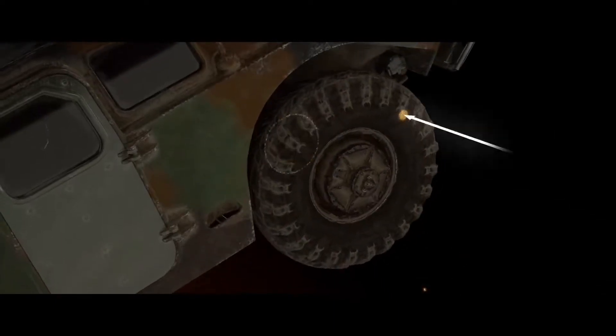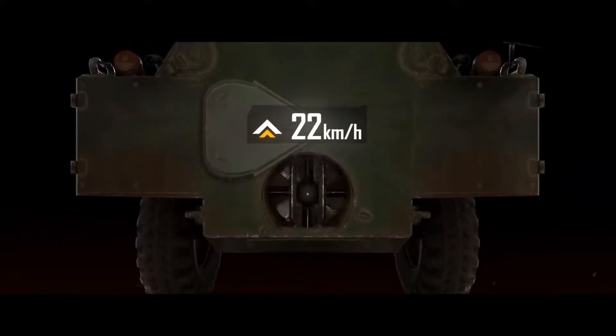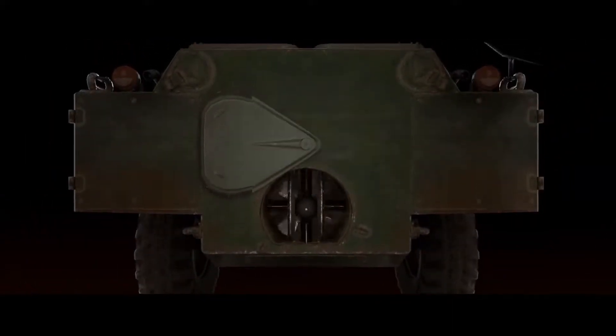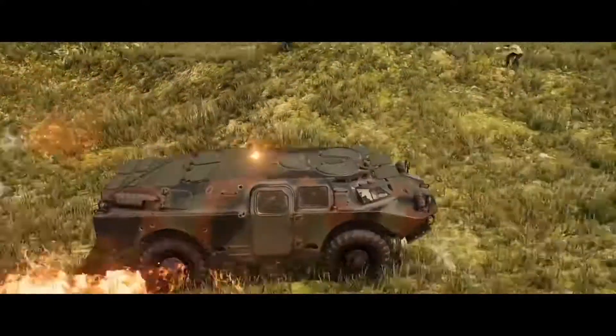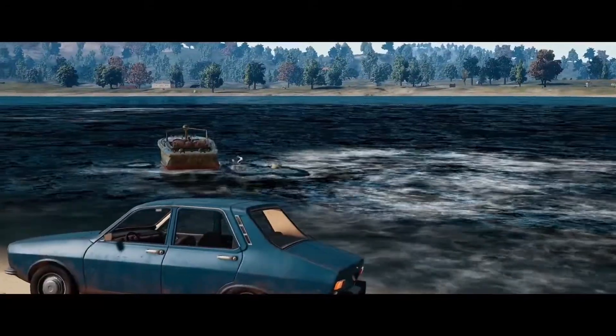The massive tires on this Naval Station Wagon are completely bulletproof, so ride into battle without fear of a blowout. Its integrated propeller allows it to navigate the water at up to 22 kilometers per hour. With danger lurking around every corner, you'll have the peace of mind that your squad is protected, as you'll never have to switch vehicles and put your team at risk due to terrain.